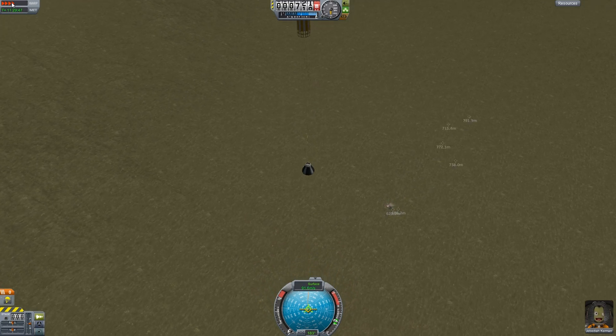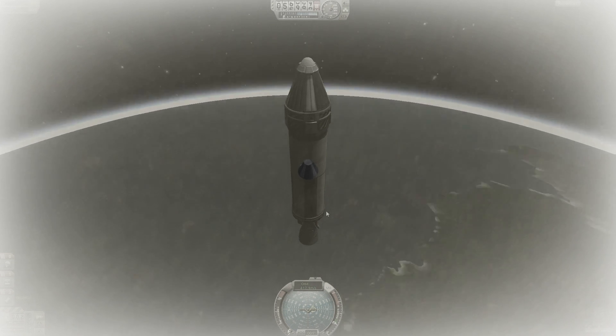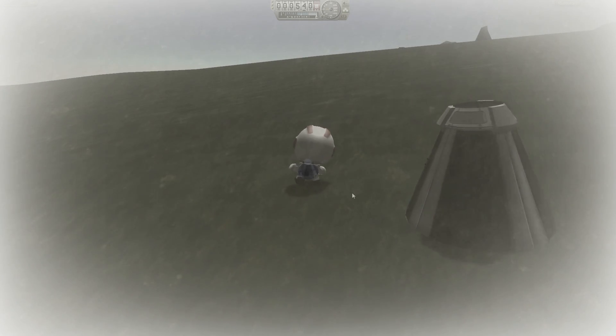And parachute! Just like that. And kaboom - oh! The parachute broke. He doesn't die though. Let's turn on SAS. Well! Jebediah! Congratulations! You're the very first person in space. There you go, there he is. First man in space. First man not to die in space as well.